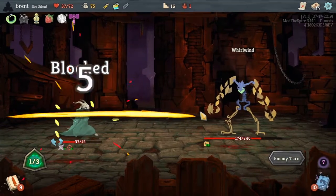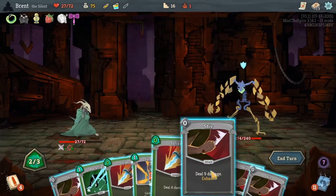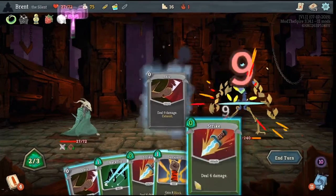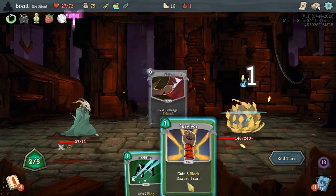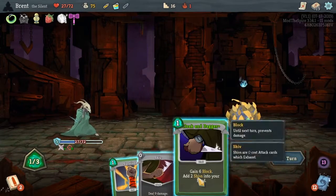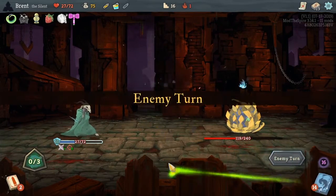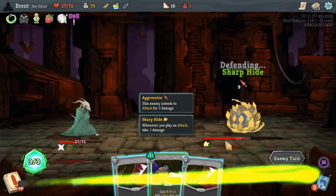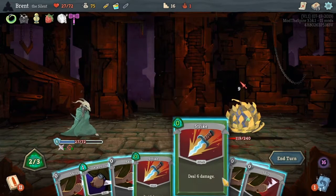We're going to take 15. Play blade dance, really lay into them this turn. Why does he have no spikes? Or what is it — thorns? Sharp hide, I guess, is the technical term for him.